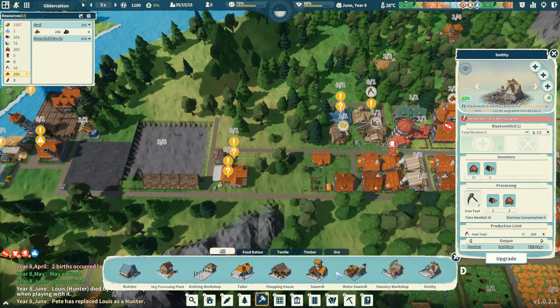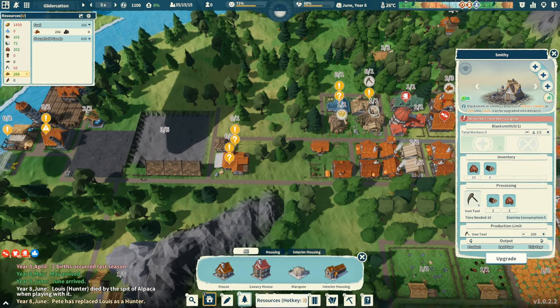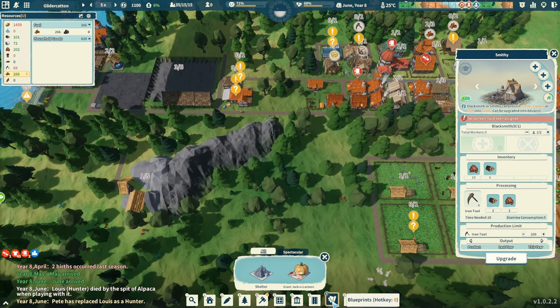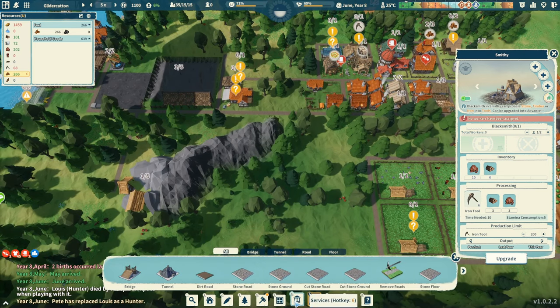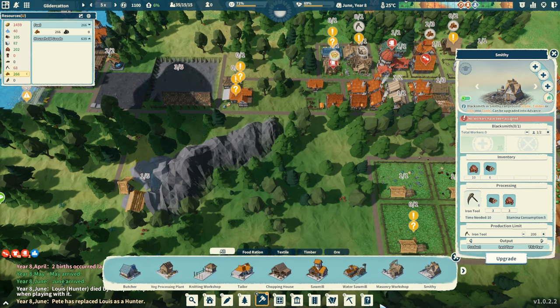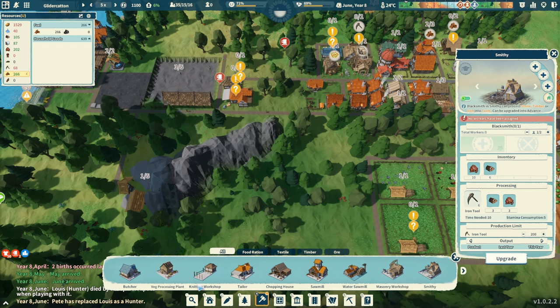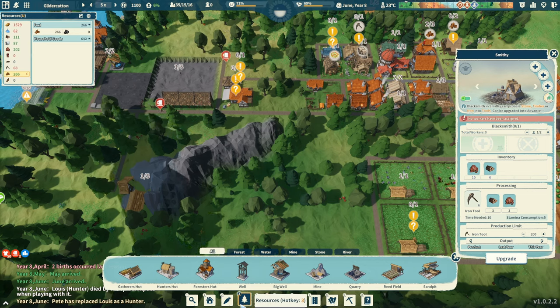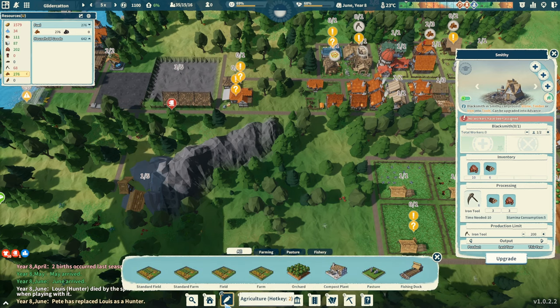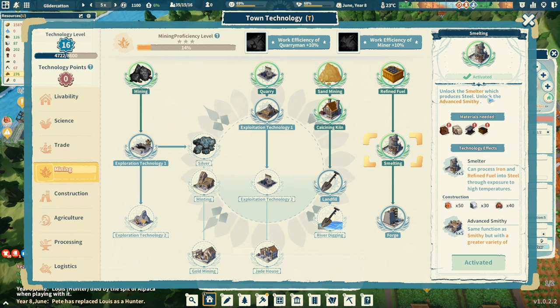Smithy, masonry, water, sawmill, chopping house, tailor, knitting, veg, butcher — where is the smelter? I'm missing something obvious here. Hidden workshop, hedge processing plant, butcher, stamp at quarry, mine, forester's hut. Let's go to mining — smelting, it's activated: unlock the smelter which produces steel, and unlock the advanced smithy. Is it because I don't have these other products? Fuel factory — unlock the fuel factory. Do we even have that? I don't see it in here.